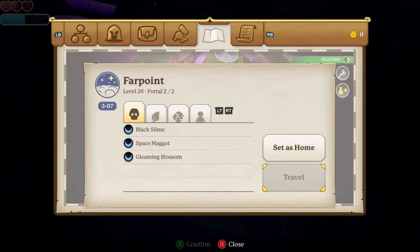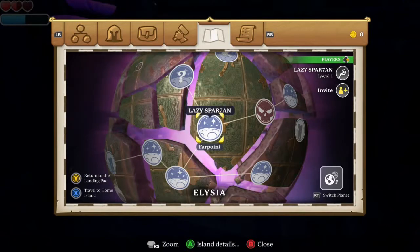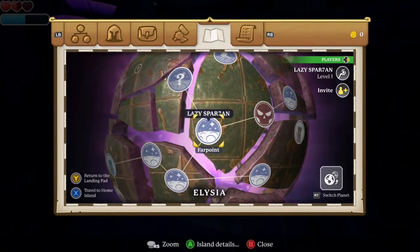I'm coming at you with a brand new XP farm, Portal Knights 2019. The first step, you want to go to Farpoint, level 26. It's the one right before World's End, the boss map.